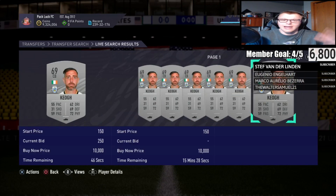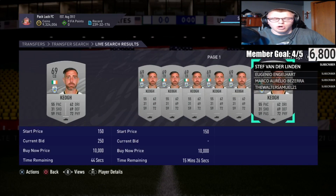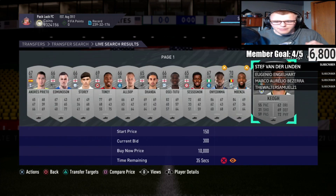You're going to see a lot of these guys are in demand. A lot of people are willing to go to the buy now instead of winning them on bid, so you can pick them up for 250 and flip them for 500 or 800 depending on the card.